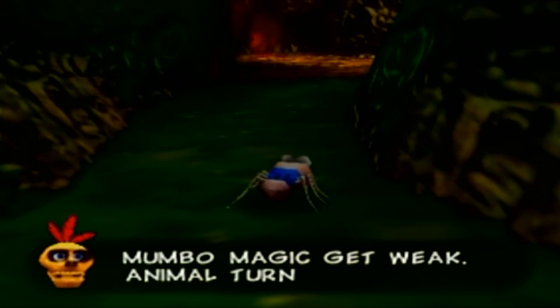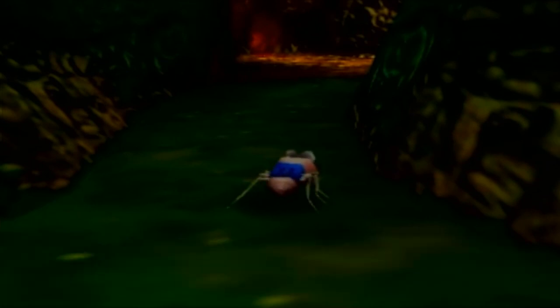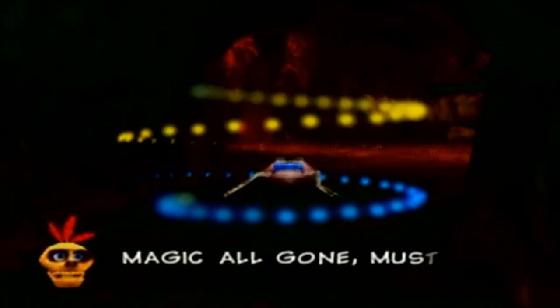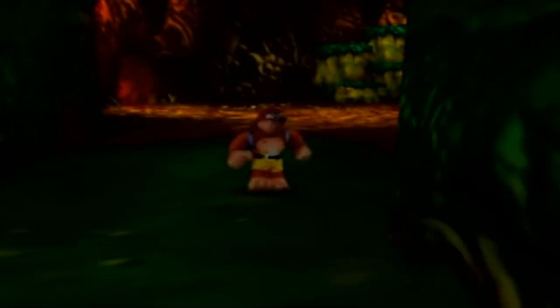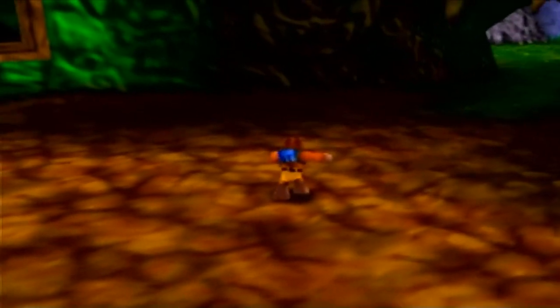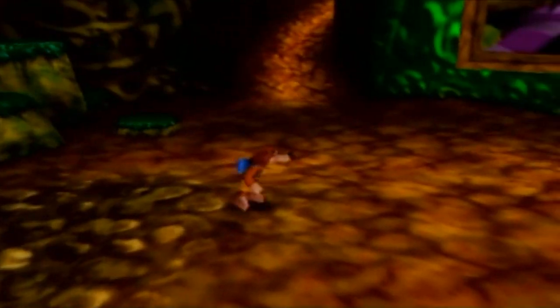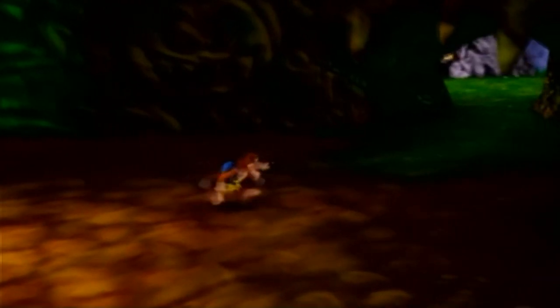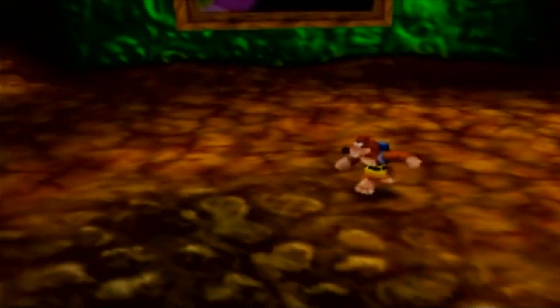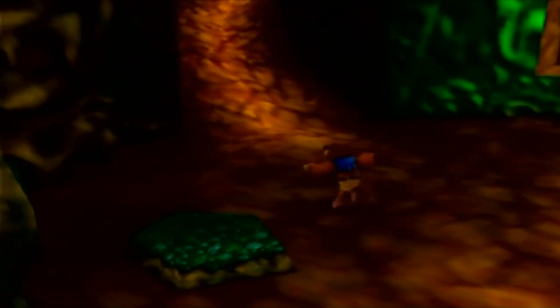Mumbo's magic gets weak and the animal turns back. You can't take the animal anywhere you want, but you can leave the world for a little bit. Magic's all gone — let's go back to bear and bird. That's gonna do it for this first real episode of Banjo-Kazooie. I'm gonna try to do one world per video, but that might not work all the time because Grunty's Lair is pretty big and sometimes there'll be a lot of stuff to do between worlds. I'll play it by ear.